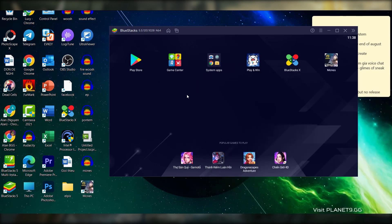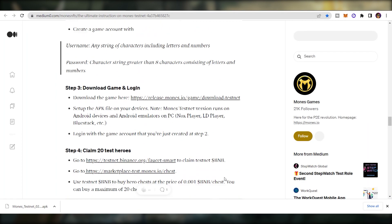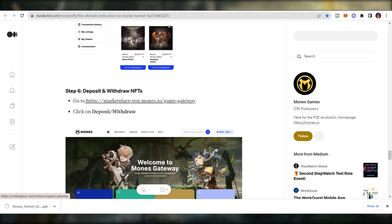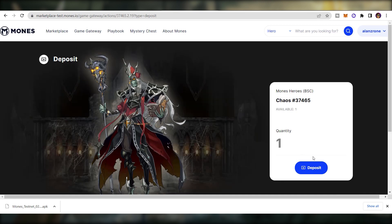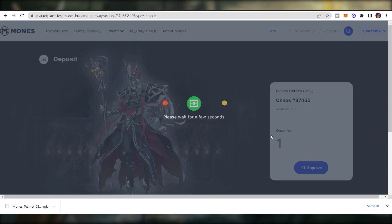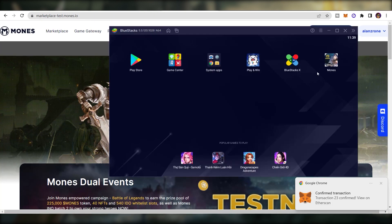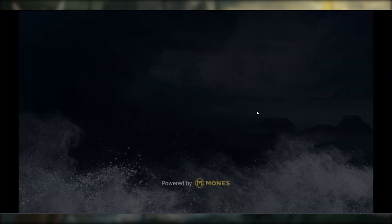Once the game is installed, before you get into the game you will need to have heroes inside your account. Go to the Gateway to deposit your NFT into the game, confirm the transaction, and the heroes will be inside your in-game account. Now start the game, sign in with the account you created on the website, and enjoy your testing experience.